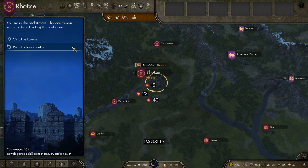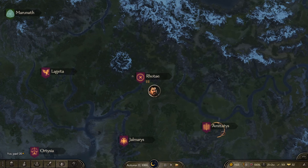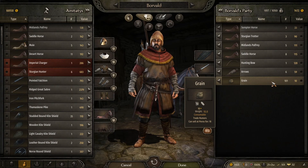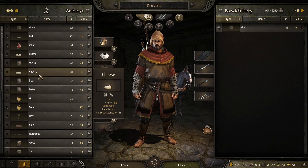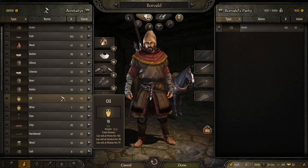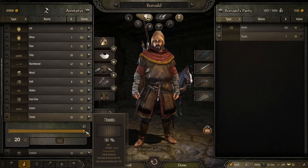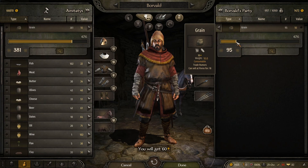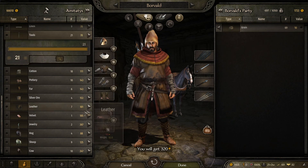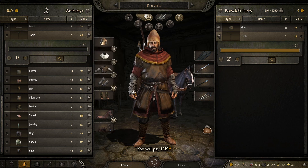We'll also ransom out prisoners and recruit another troop. Let's head off to Ametetis. Grain still sells only for $10 here. Oil sells at Poros for $102 but it's pretty far. Tools sell at Zeonica for quite a price, so we'll sell off some grain and buy some tools to sell at Zeonica. We're paying $88 for tools and we'll be able to sell them for $110 — we should make a profit.